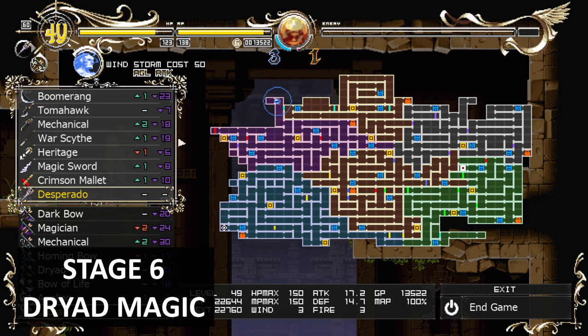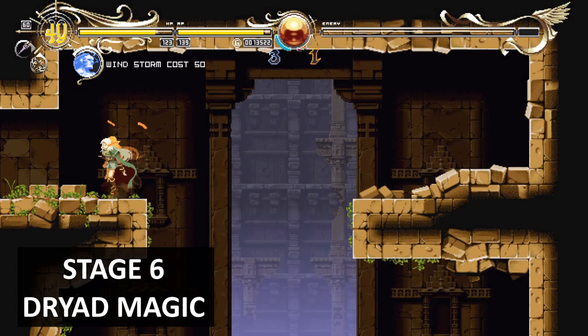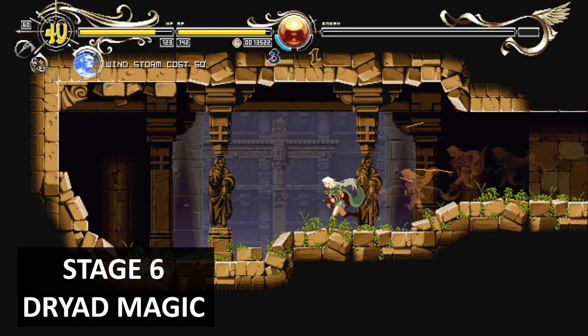Once you've got the white door switch, go through the white door and you'll end up in the purple area. Through here you'll get a Dryad magic.